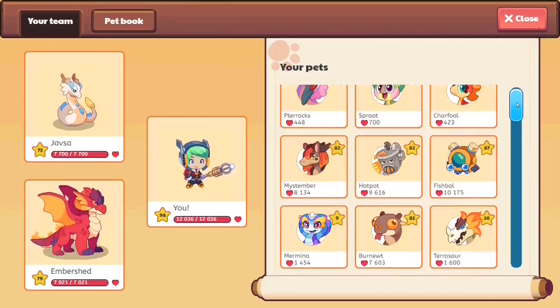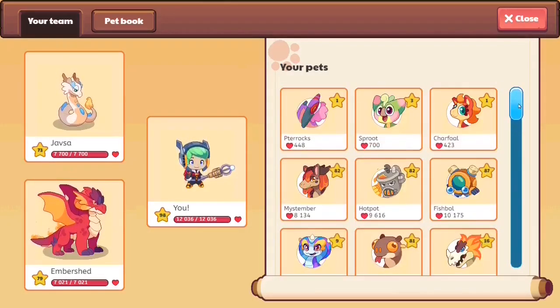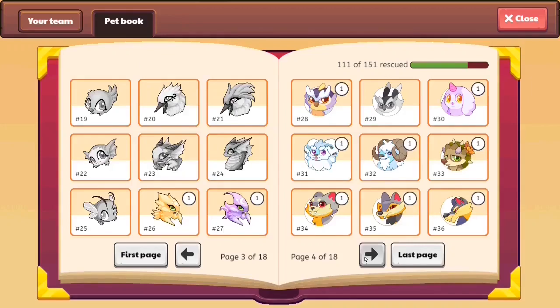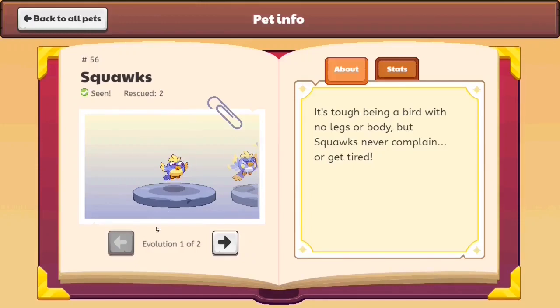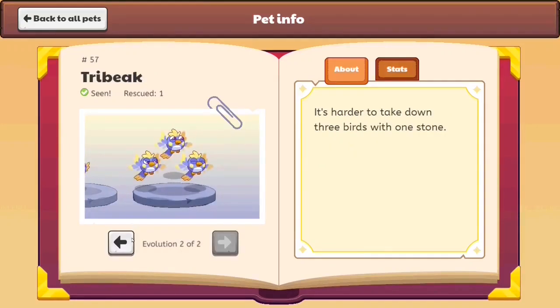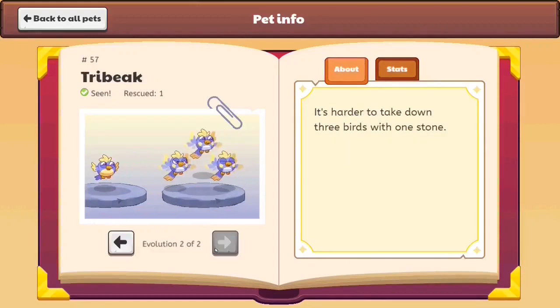If you look at our pet book and scroll down, you guys can see that Prodigy changed the art for a lot of pets in the game. I'm going to be showing you each and every pet which Prodigy changed the art for. Prodigy didn't change anything on the front pages, so keep going until we reach this page. You guys may not realize what this is, because this used to be the Squawkels. The previous version of Squawkels used to look so much better, but they decided to change Squawkels along with its evolution Tribeak into basically 3x Squawkels. Honestly, it looks like the Blueberry if you ask me.